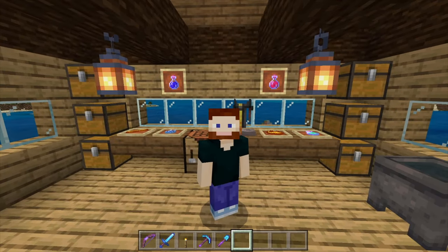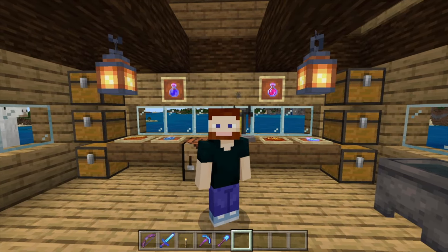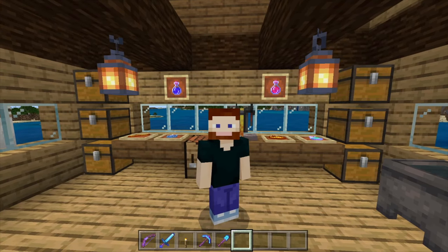Now the Awkward Potion is very important. Without it, you can't make pretty much all the other potions, except for one. So, how do we do it?